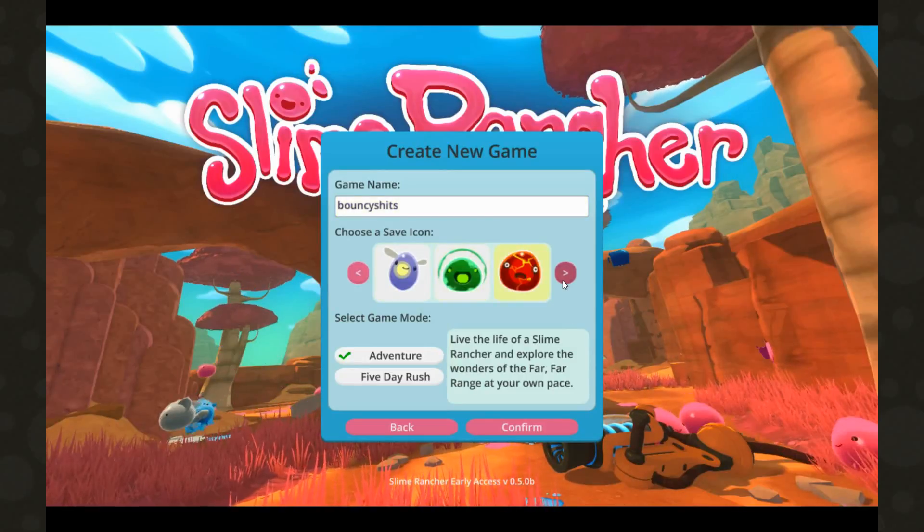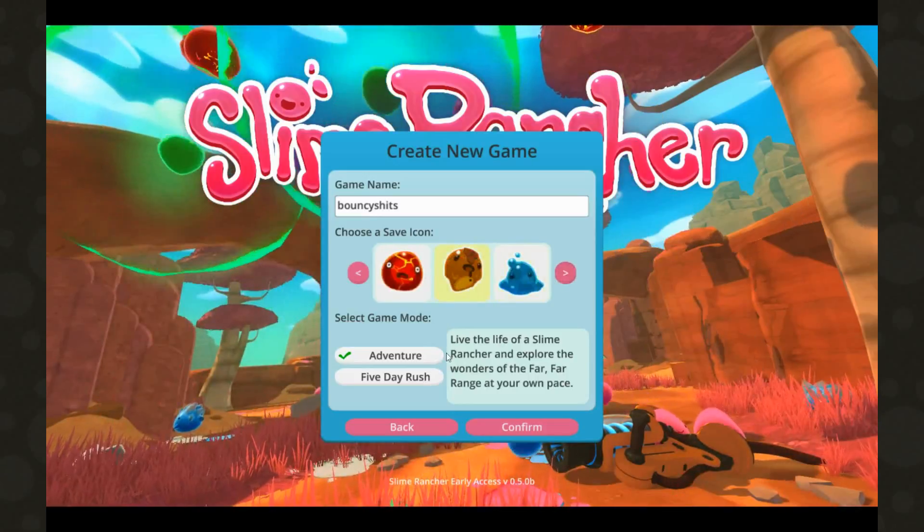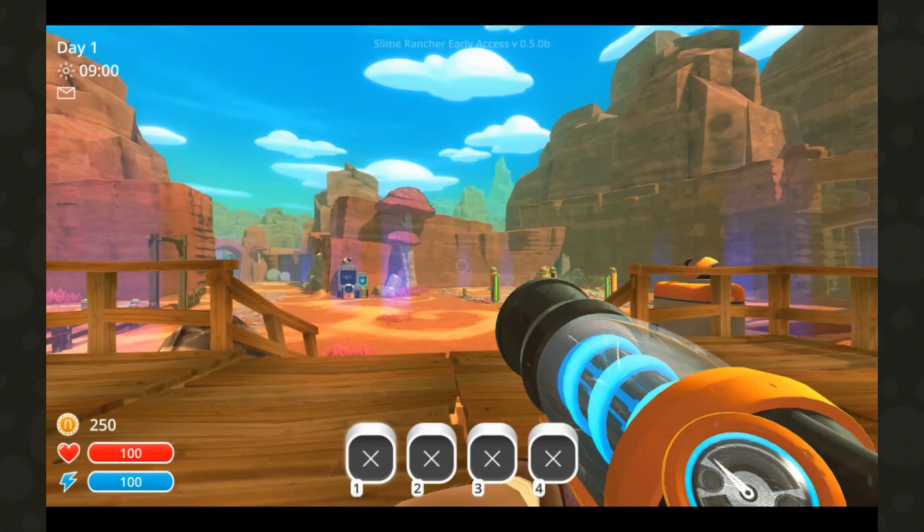Choose the closest one to a turd. There you go! You sit here now. I sit wherever I want to sit.